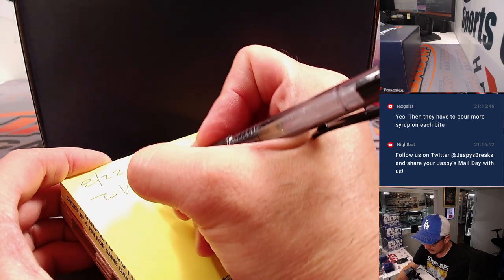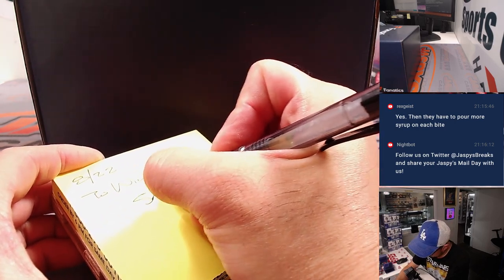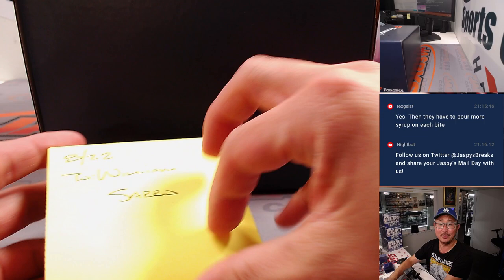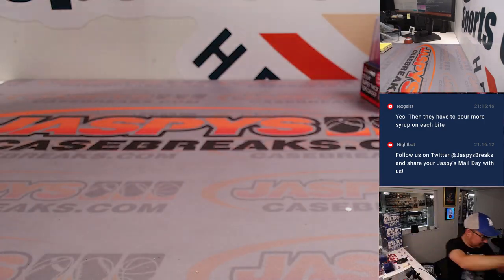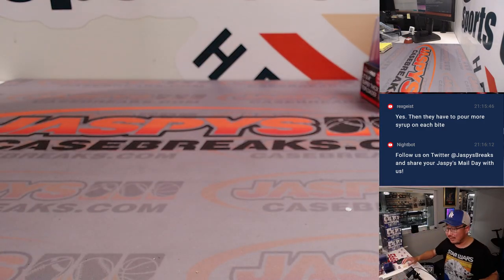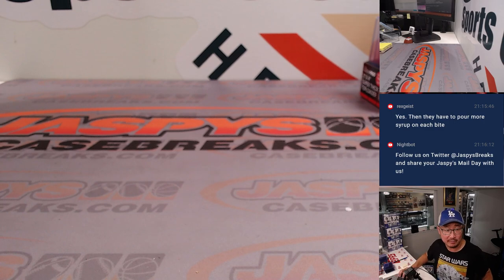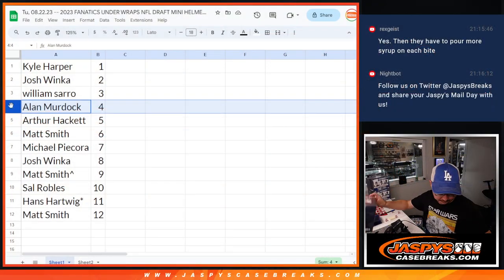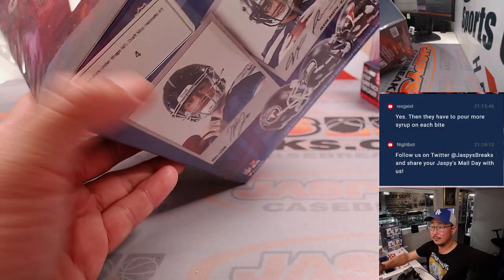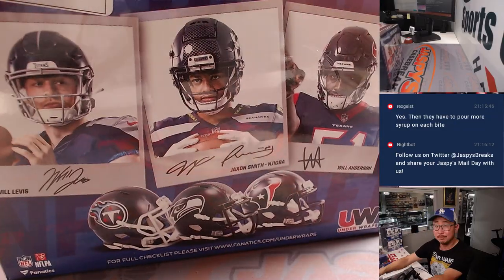These are all the 2023 draft class, so these would all be ones to hold on to. The first-round picks, quarterbacks, big names are going to have immediate value, but all of these have value now — we don't know what these players are going to turn into. Alan Murdoch, you're up next. That's box four. Good luck.